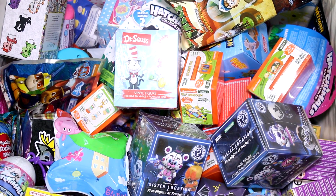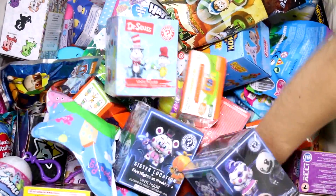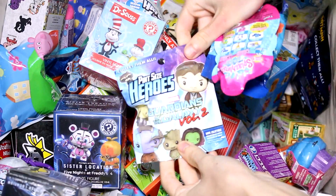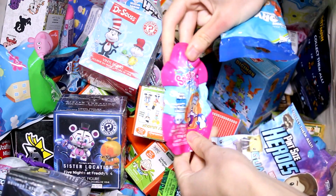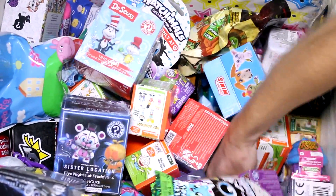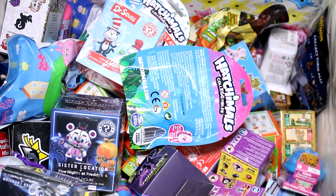Hey guys, welcome back to another episode. We are going to be picking five random blind bags or boxes to open today, so let's go ahead and get started. We have a Shopkins Season 8 Bornington Asia, a Guardians of the Galaxy Vol. 2 Pint Size Hero, a Splashlings Wave 1, a Finding Dory Micro Light, and a Shopkins Season 2 Food Fair. Let's go ahead and see what we got inside each pack.